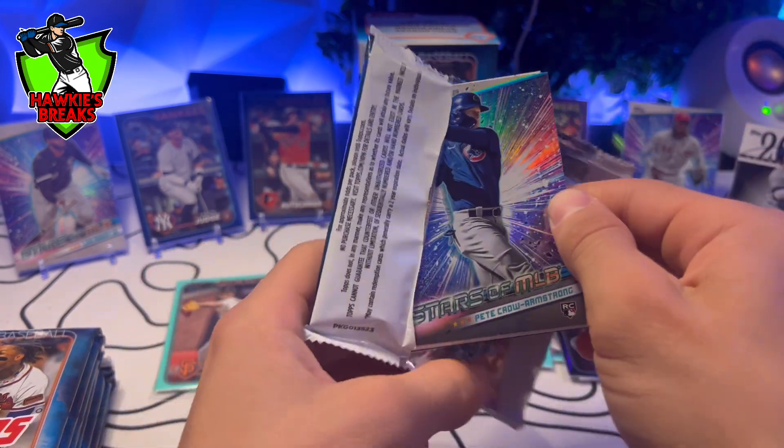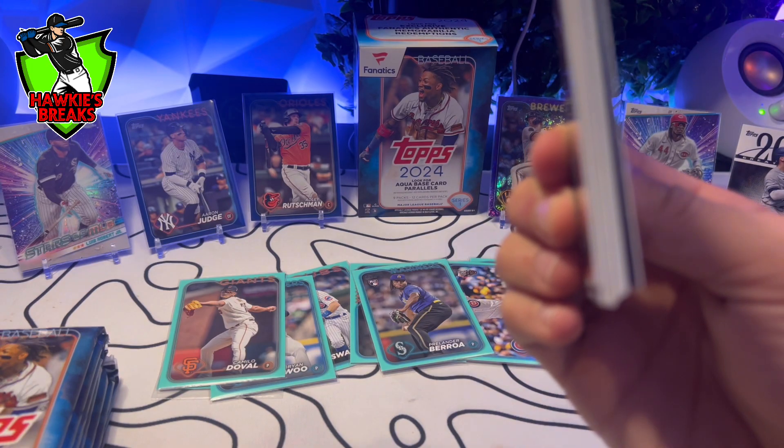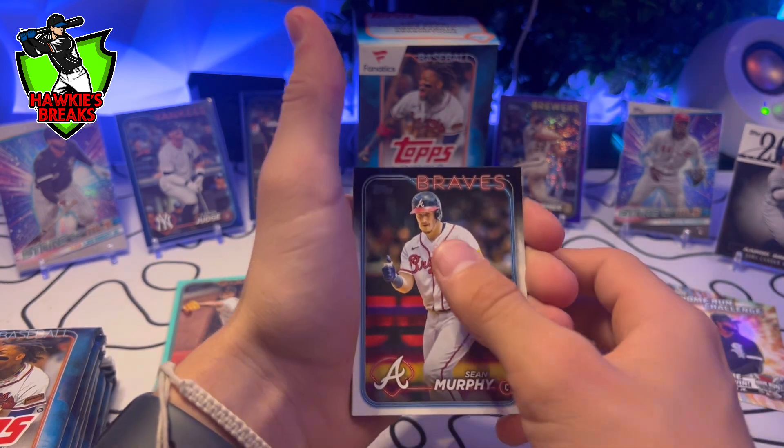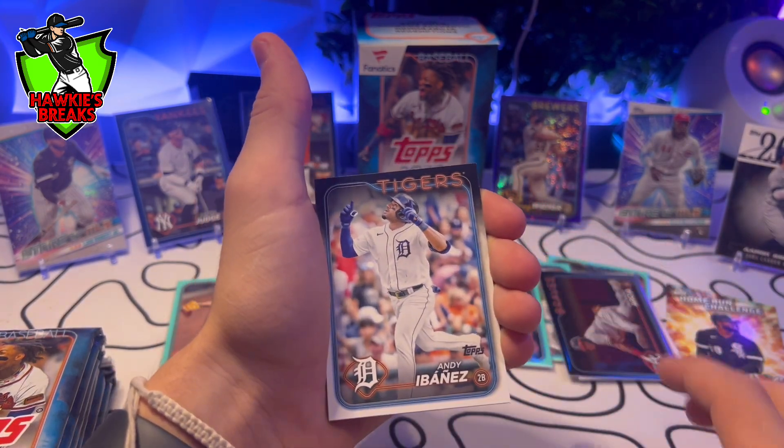PCA — that's a good pull. Don't think there's anything. Kivert, Sean Murphy, Andrew Abbott, Tyler Anderson.